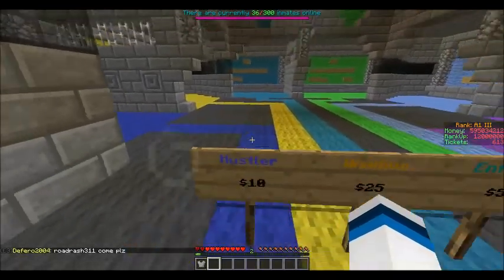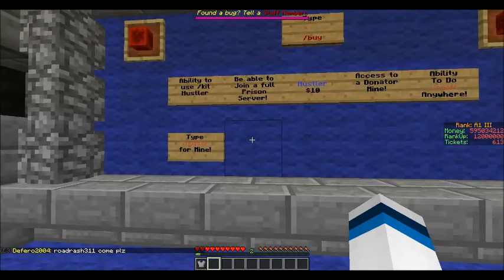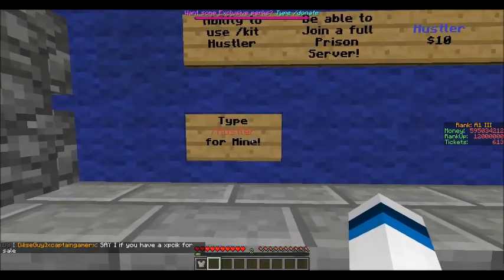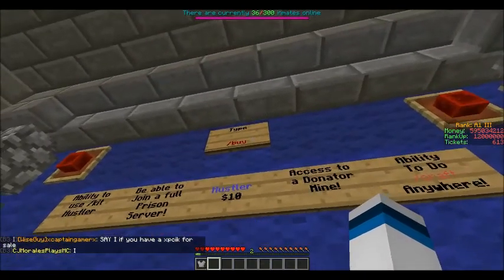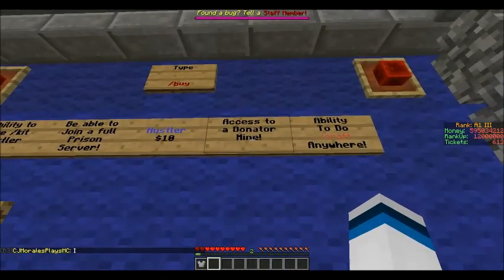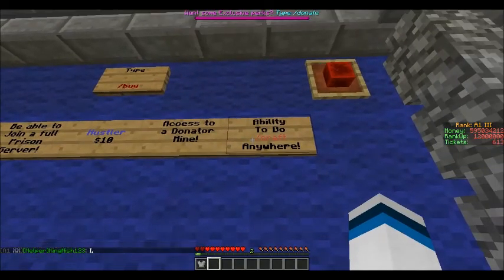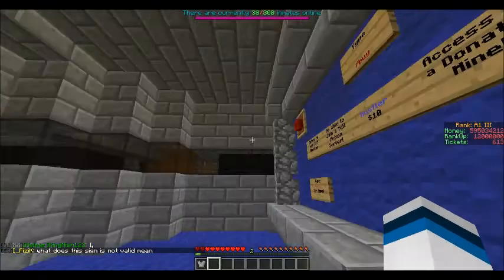So you got Hustler, which costs 10 bucks, and you get the ability to use kit Hustler, to be able to join a full prison server, type slash Hustler for the mine. And then that's the command to do, so you just do slash buy, access to the donate mine, and then ability to do craft anywhere, so you just do craft and it's like a portable crafting bench.